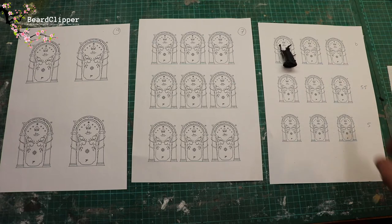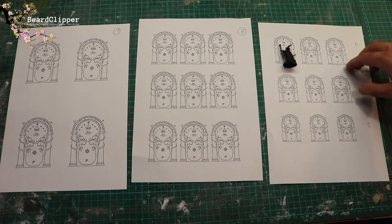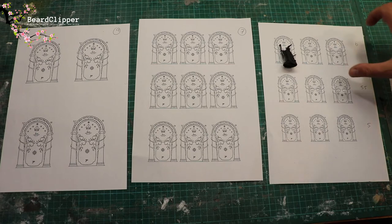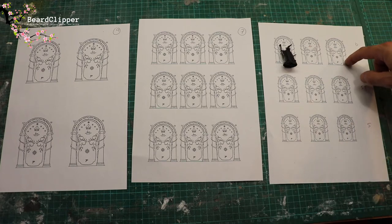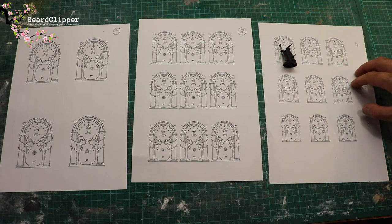I have one month left to ship this and haven't really done much for the past 10 days, so I need to start focusing — and next month I have another massive project on. What I'm going to do next is cut some of the outer squares and put them onto different media to work out how to best get this to actually look like rock, because white paper is going to be a struggle.